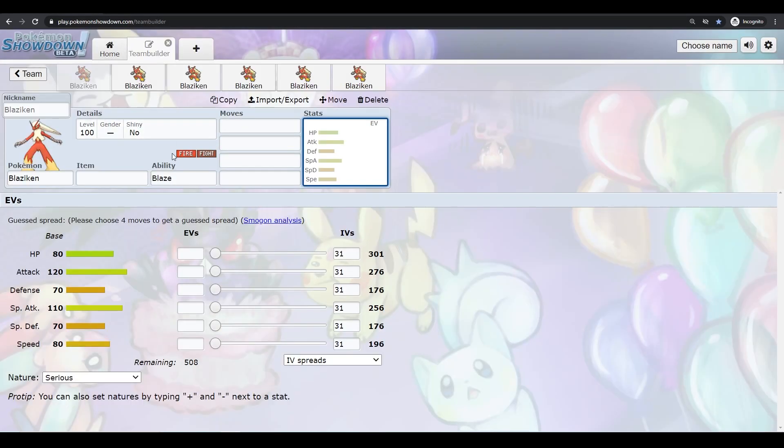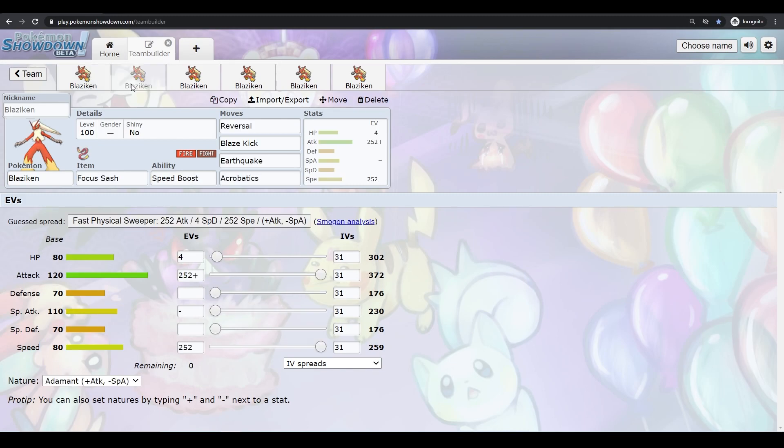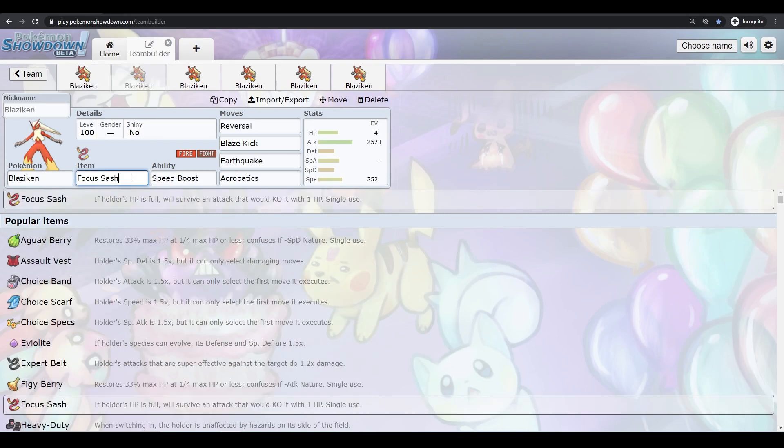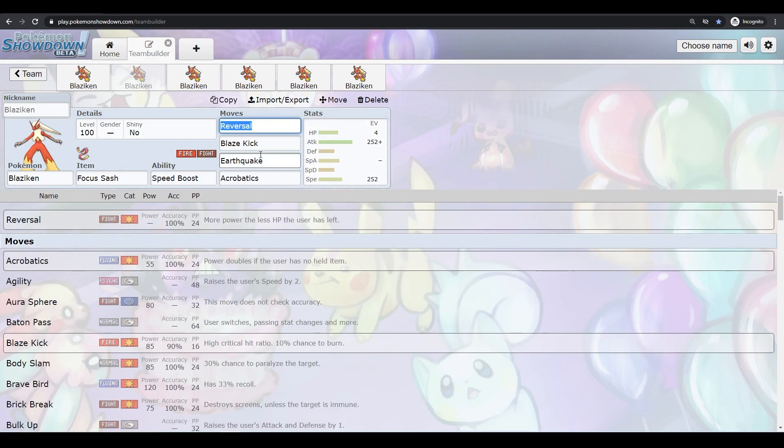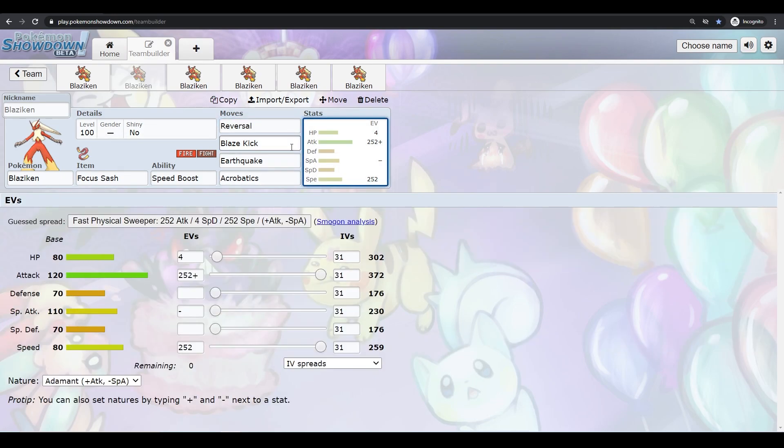One thing about Blaziken is you kind of want to be low on health. One way to run Blaziken is just the Focus Sash. You can run Focus Sash into Speed Boost — you go out, you do damage, you KO them, or you take a hit. You want to bring Blaziken out on something that's already set up, that's already had a Swords Dance or two. You come out, take a hit, hit them — they might survive, but then Speed Boost activates and you outspeed them and KO them next turn. Preferably you want to be at 1 HP, because Reversal has 250 base power with STAB and 120 Attack, which is really good.